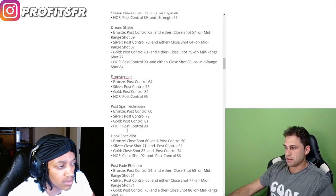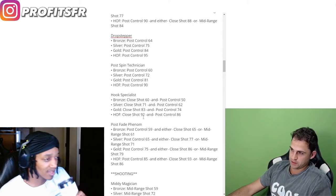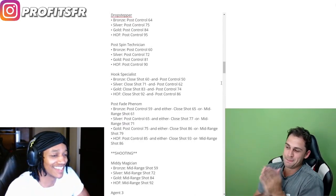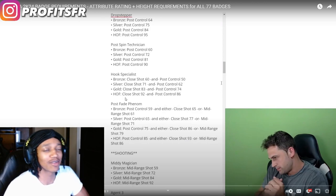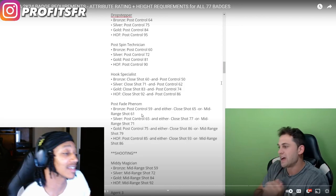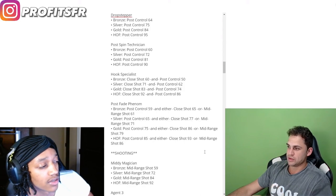Hook specialist is close shot and post control. Post fade phenom — what the hell? 86 post control for hall of fame. That's a new badge I'm actually excited for — I'm gonna use that. I'm not telling y'all what build I'm starting the game with, but I am excited for post fade phenom. I've been shooting a lot of post fades lately on 2K23 with my player. Hall of fame you need either 93 close shot or 86 mid-range, plus the post control to go with it.